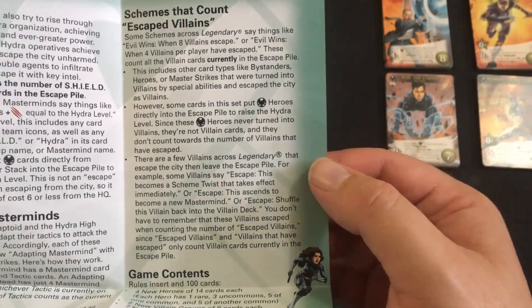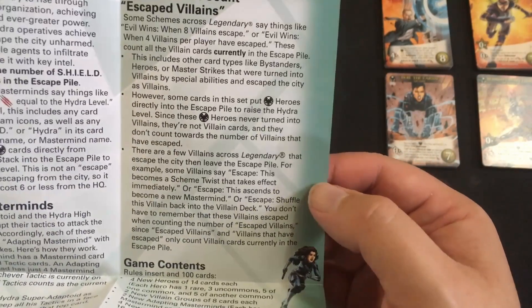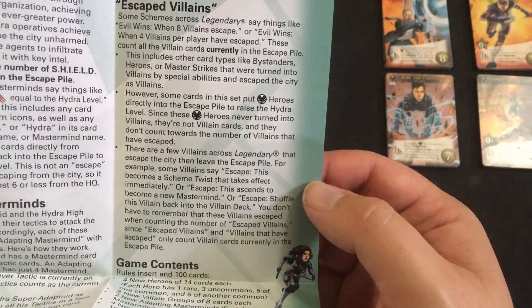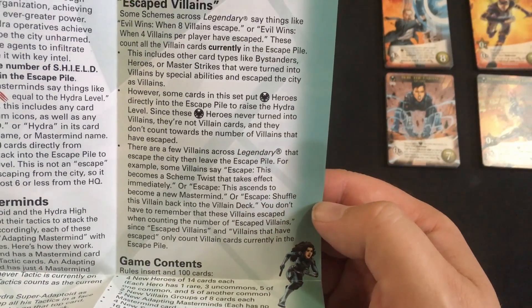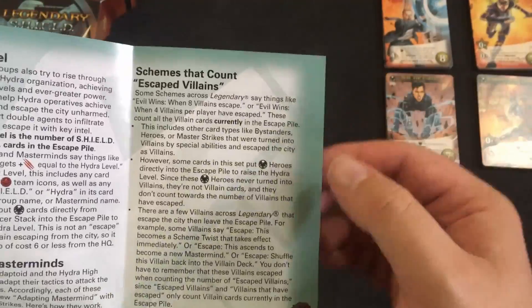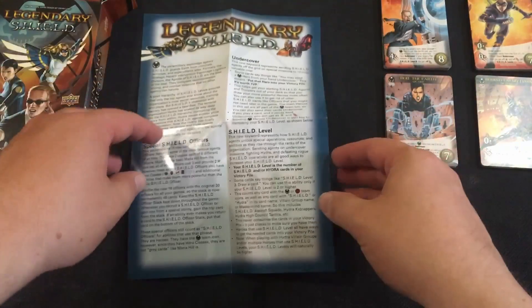Cards that escape and leave play because of a scheme twist, or that ascend to become a new mastermind, also don't count toward the escaped villains total. That's just a clarification of the escaped villains rule.